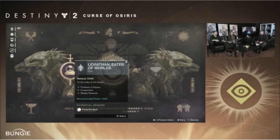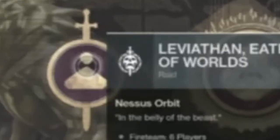Plus, you'll be able to earn gear from the first raid as well. This here is the new raid menu. To the left is the Curse of Osiris Raid Lair, in the middle is the first raid we're all familiar with, and the one to the far right is another Raid Lair coming in the Rasputin DLC this spring.